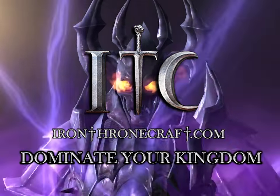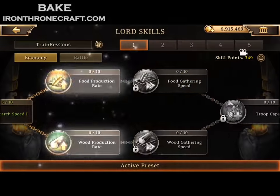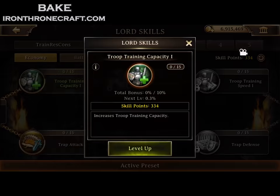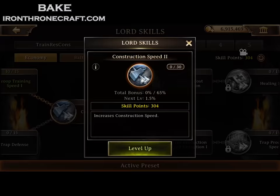This is one of your most important things that you can do to reduce the cost on your construction, your research, and your troop training. That's obviously what you need to be focusing on in order to reduce the amount of speeds that you spend, and the resources that you spend on troop training. So setting your Lord Skills correctly is one of the most important things.